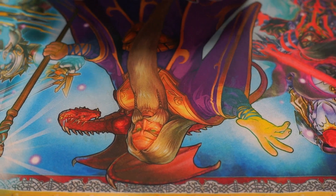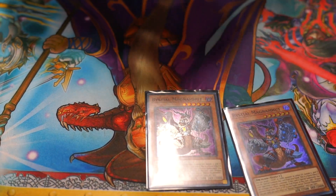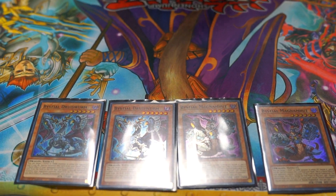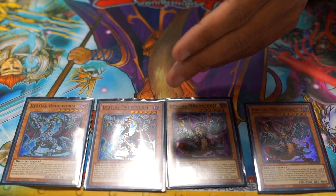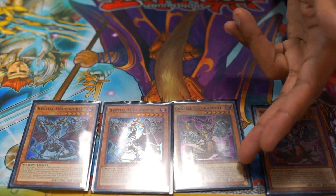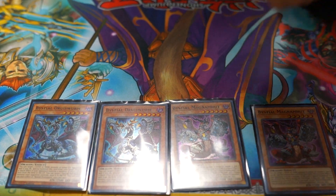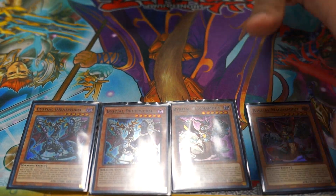Here is the Bistial package. Only down to four because for this deck you don't really need that many Bistials. But it's good against like Tier Elements or any type of deck that has lights or darks in the graveyard — you can just banish the monsters to get a free Summon to the field. And of course, pre-pops with Druus Wyrm, pre-searches, and you can also meet some of the Summoning Conditions for your Fusion Monsters.